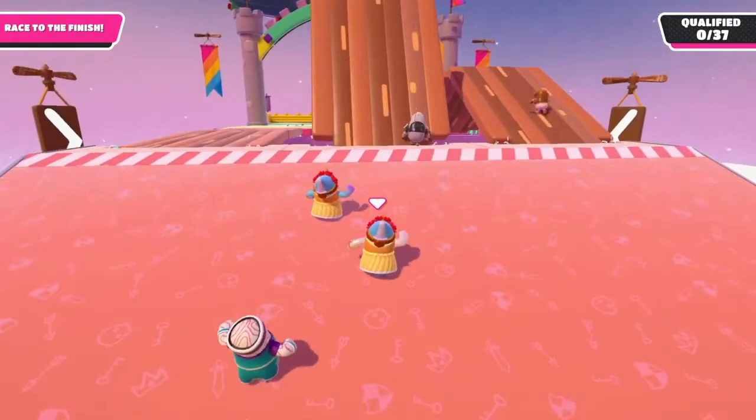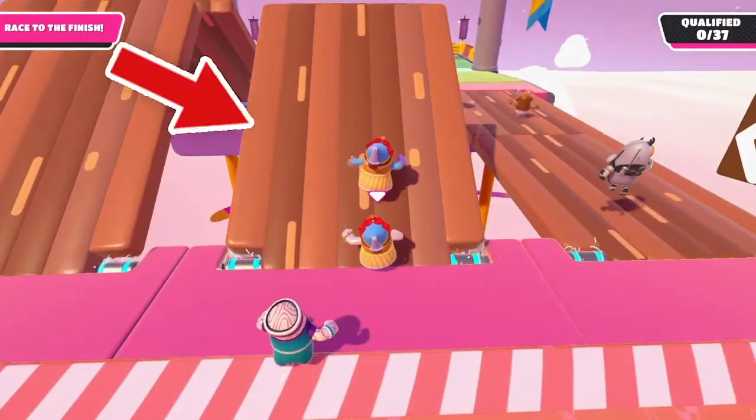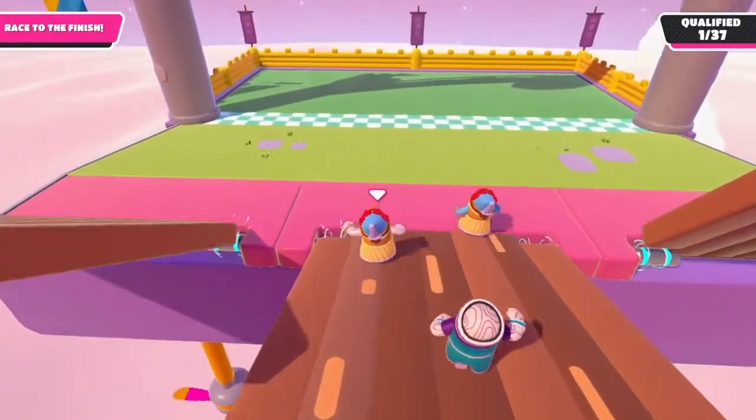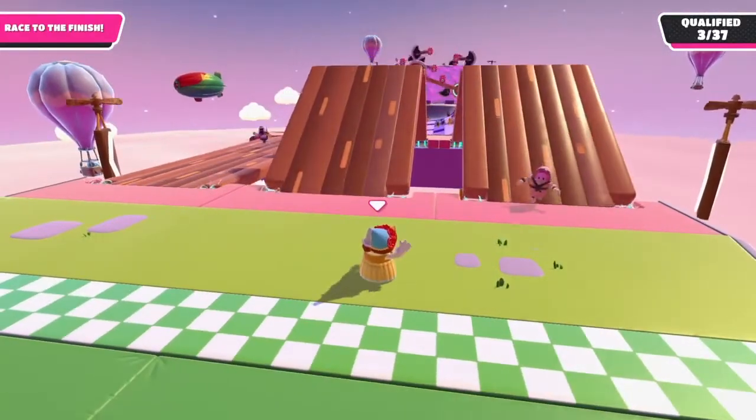And then the final part — the drawbridges. This part really isn't that bad. All you need to do is wait until they're moving downward. And then as soon as you see them start to go down, you can start making your way across the ramp, jump across the middle if you need to, and then you'll be all the way across and just walk on into the finish line.